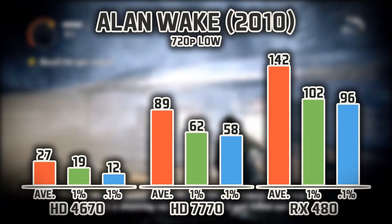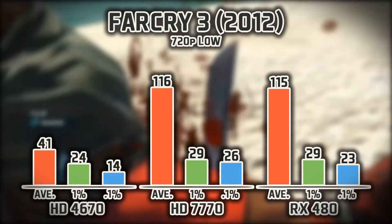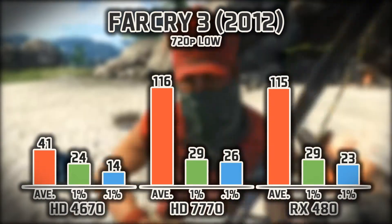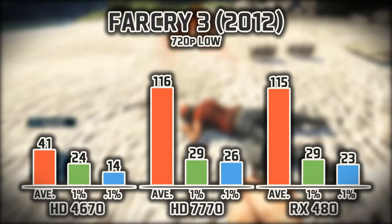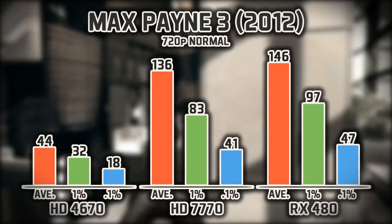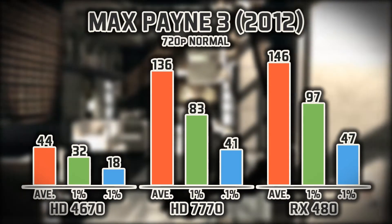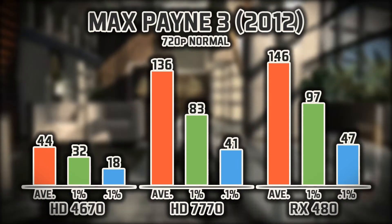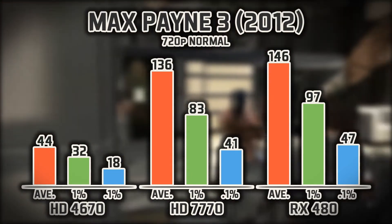Alan Wake had a bit of a hard time running on the 4670. Up next we have Far Cry 3 — a very popular game with a gorgeous open world and all kinds of tasking elements. Once again the 7770 takes the lead slightly for the same reasons as Call of Duty. Here we have Max Payne 3, a very underrated and underappreciated game with one of the best cinematic storylines ever brought to the video game world — you needed a good graphics card to truly experience it.